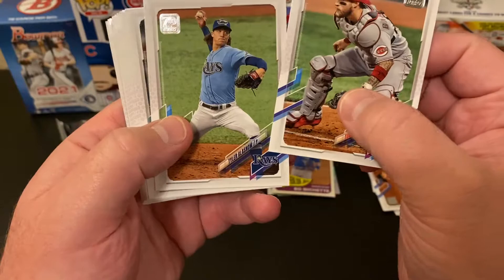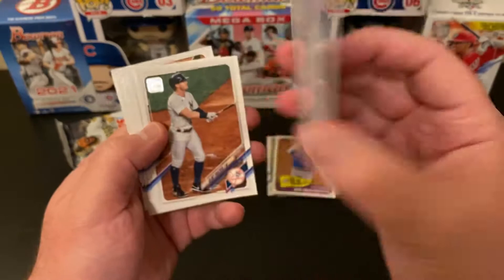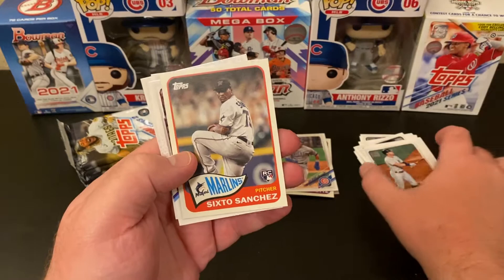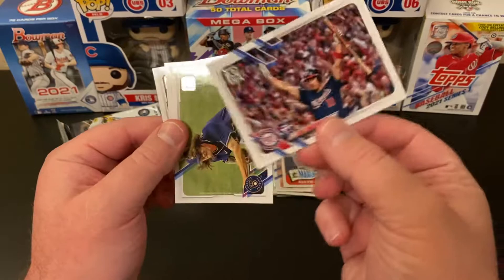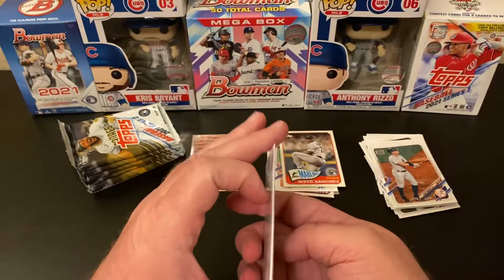Tucker Barnhart, Tyler Glasnow, Greg Holland, Zach Gallin Future Star, Ryan Braun. We've got a Kris Bryant for the PC — nice, set that there. Clint Frazier, Nathan Eovaldi, Brandon Belt. We've got a Sixto Sanchez throwback rookie — nice. Ryan Zimmerman, Josh Hader, Andrew McCutchen.